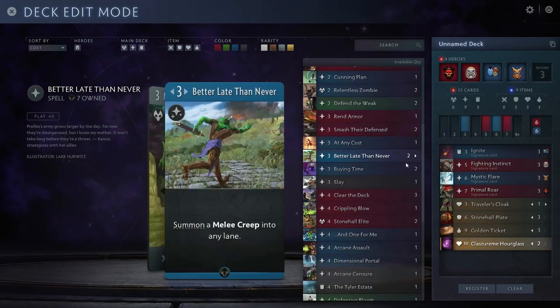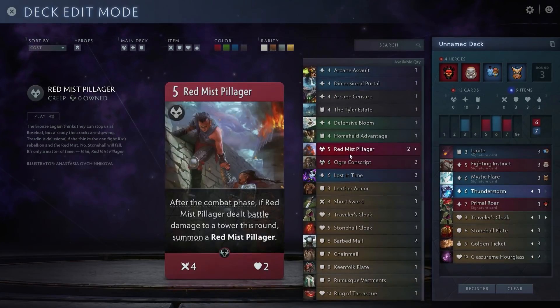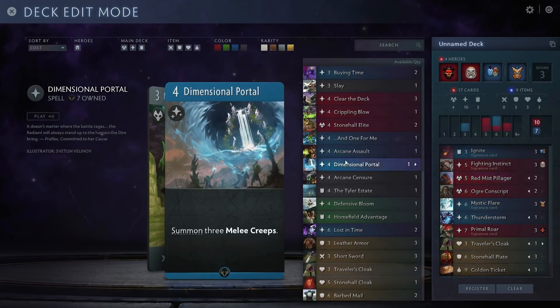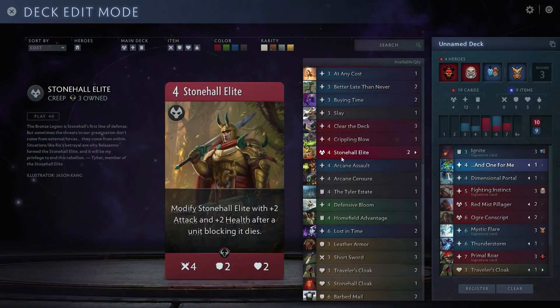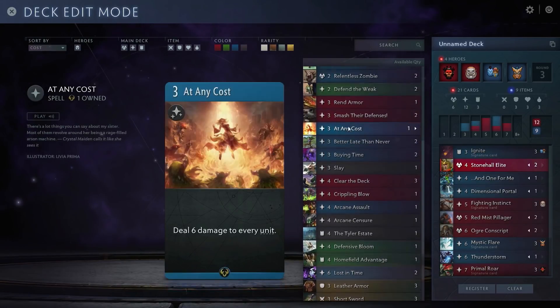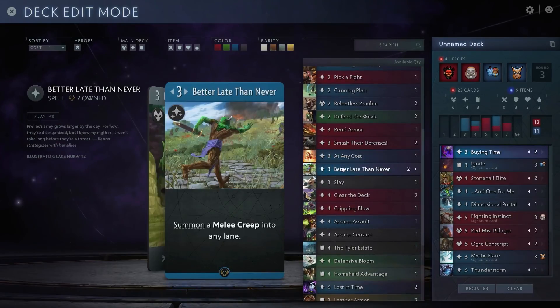Now we pick cards and put them into the decks. Not too many six-mana cards. The Red Mist Pillagers and Dimensional Portal — Leo picked this — can be extremely good with items. It lets you copy an item, so with those Hourglasses you grab a copy and it's big time.